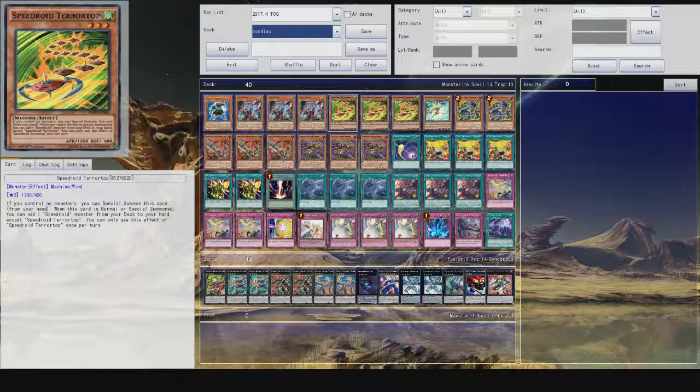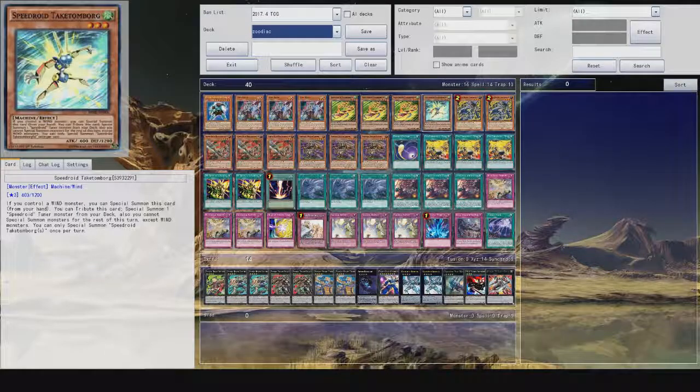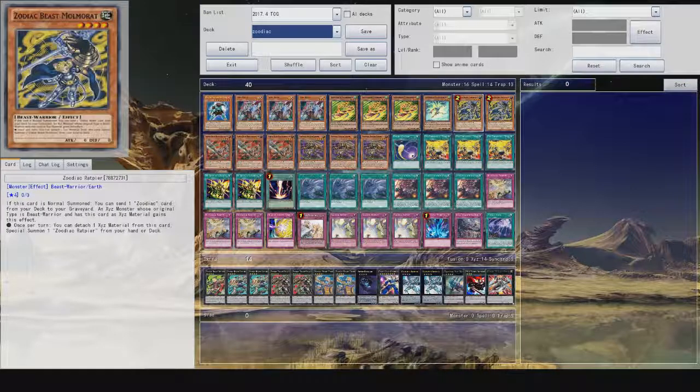Speed Terror Tops — these are the main cards for this sort of deck because you can special summon it. If you've got other monsters you can special summon it. You can special summon two of these in a turn, and when this card is special summoned you can add another Speed Droid from your deck to your hand. We have one Speed Droid Takrantula — you tribute this card to special summon one Speed Droid and two other monsters from your deck, especially if you control another wind monster. So many options for this.